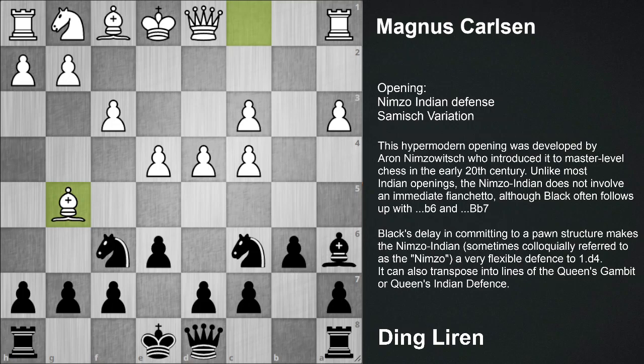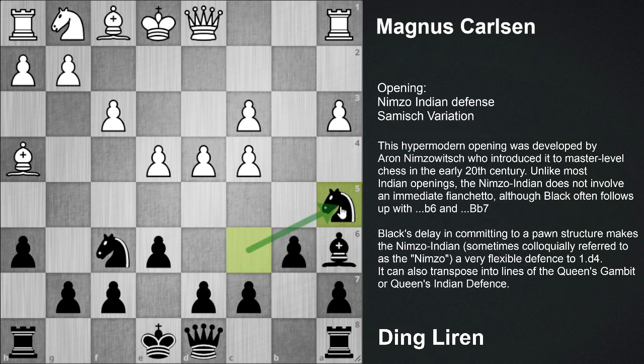In the game, black is actually bothered by these continuous threats on the c4 pawn. Bishop g5 was played, h6 hitting the bishop. And white has the idea of playing the move e5 and pinning this knight. So immediately hitting this Bishop on g5, Bishop h4, Knight a5. If white plays e5 here, then black is going to play the move g5, hitting this bishop - which happened in the game also.